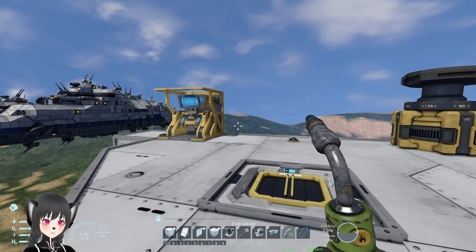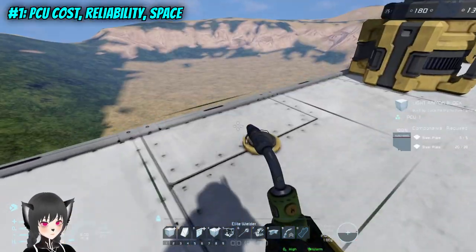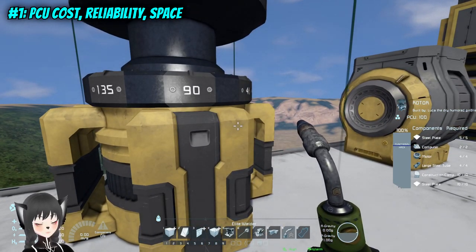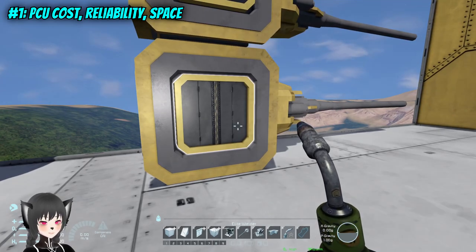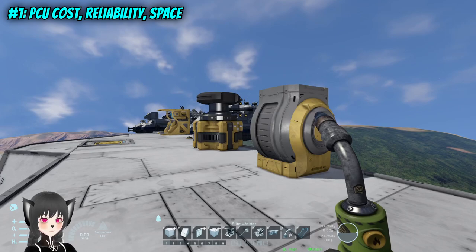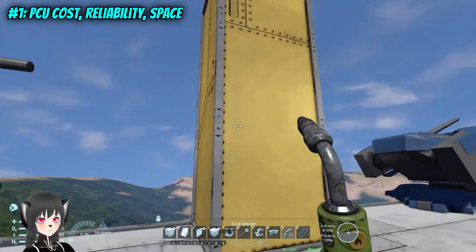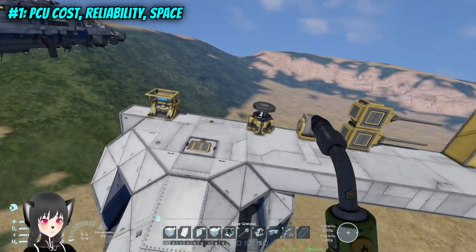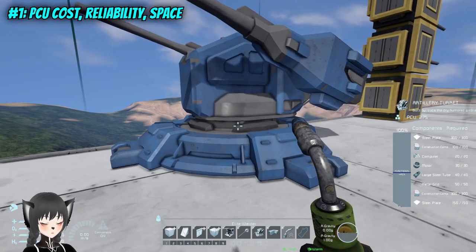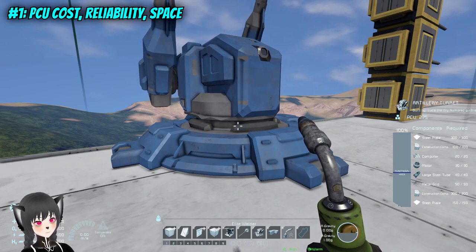What you need for a custom turret: you need the custom turret controller, then the camera, then the rotor, the hinge, and finally you get to the weapons. But at this point the turret is already very expensive, and you'll have to add armor. All of those things you can get from a single turret that is way cheaper and more stable.